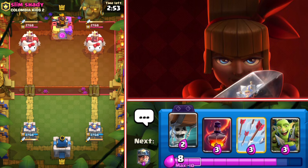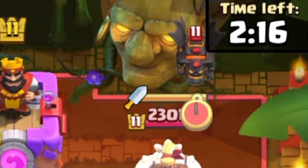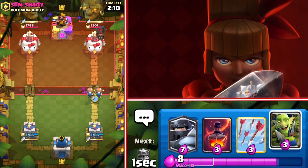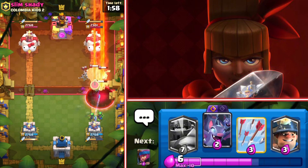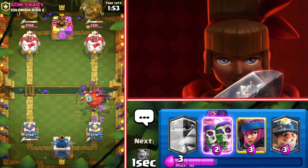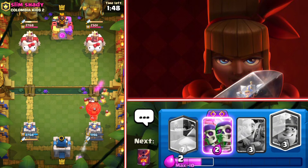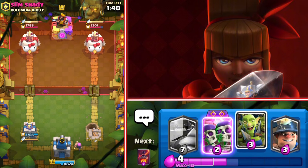In game number two we are facing someone named Slim Shady. The wallbreakers were not that bad in the last match — let's see how good they are going to be against this player. We are facing lava — that is big bad news; we don't have that much air defense in this deck. Void against the lava — that was a really bad void. I should have avoided the lava hound a lot earlier. Can we somehow survive this? I think we are dead — that tower is going to get destroyed.